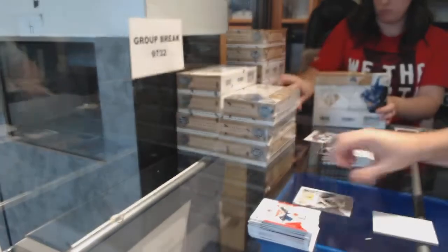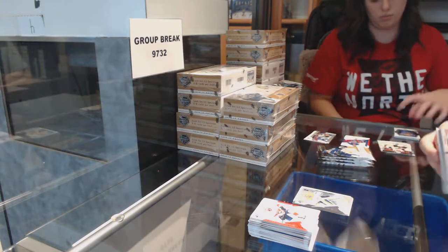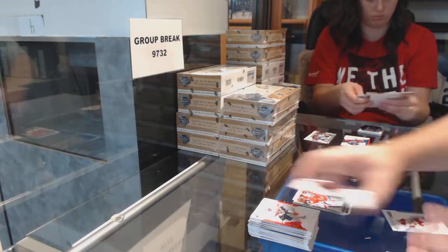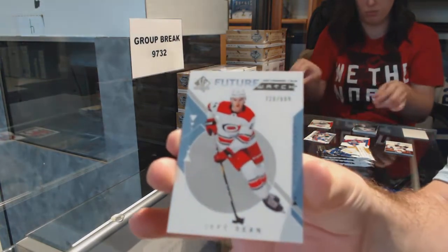If anyone is okay trading for them, let me know — I'll happily give you guys stuff in return. Colin Delia, Young Guns update for the Hawks. And a Future Watch non-auto for the Carolina Hurricanes — Jake Bean.